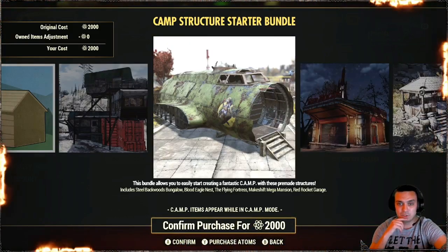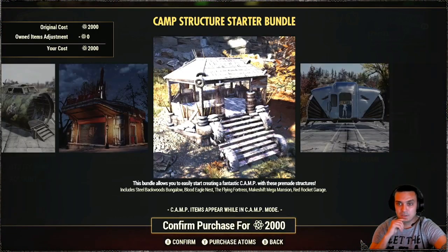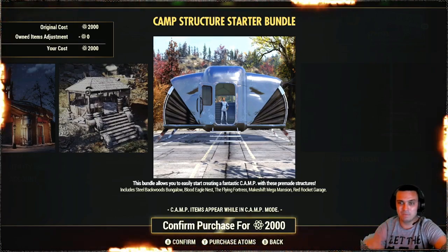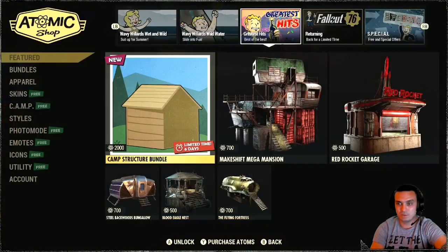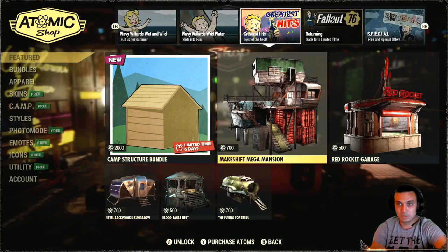This is cool. I actually really enjoyed this one — the mega mansion. It's really nice. And this I don't like, although it's inside and so on and so forth, but it's just not my thing. Personal feedback on that. And of course you can buy all this stuff individually. Alright, cool.